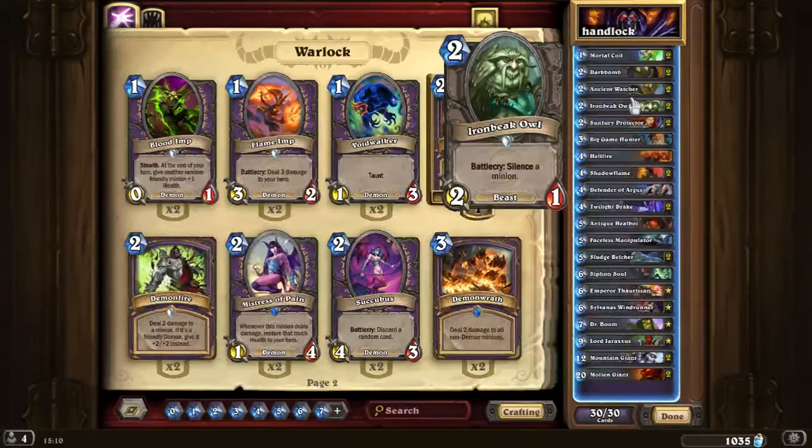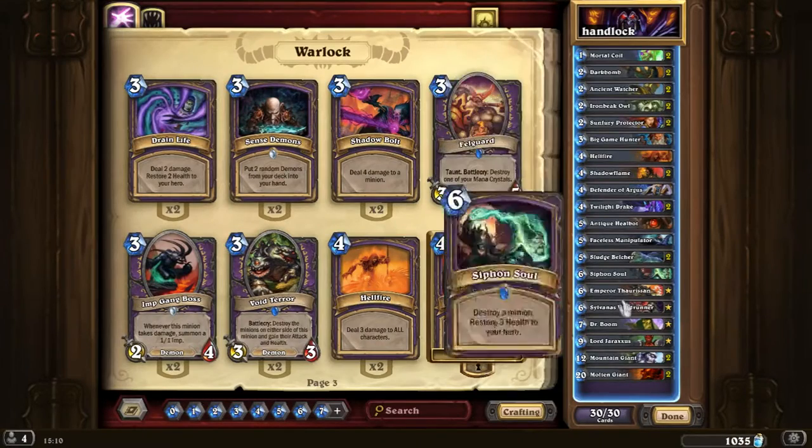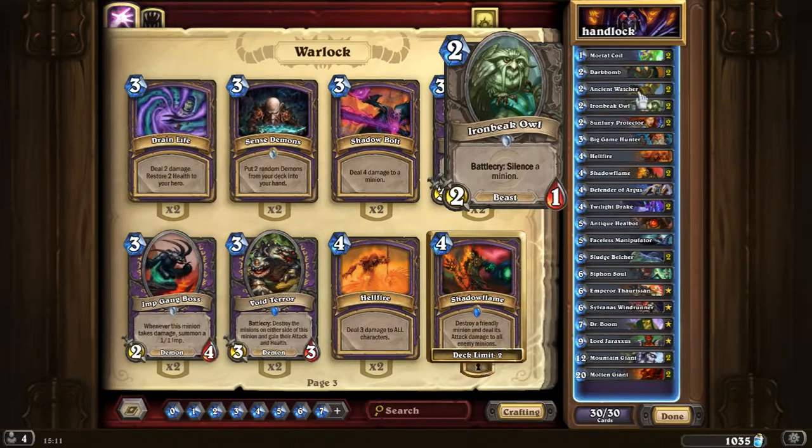Now, Silences. Ironbeak Owl is probably one of the best common cards ever — it silences a minion and is a 2/1 for 2 mana. This stops a lot of classes from getting that big advantage, and you really want at least one in your Handlock deck. I'm running 2 at the moment because I feel having 2 silences is much better. I can combo it with Ancient Watcher, or use it to stop big minions from using their effects.